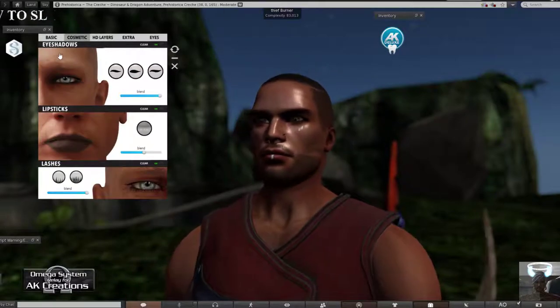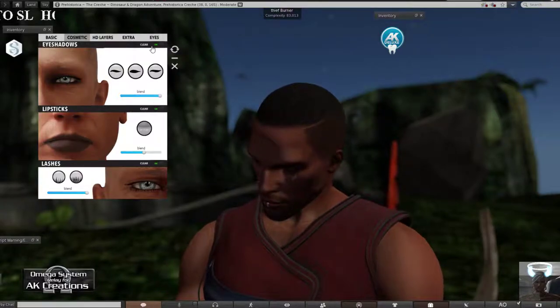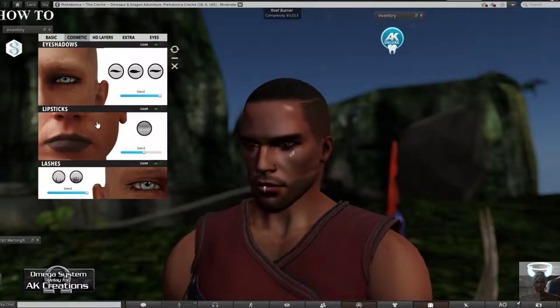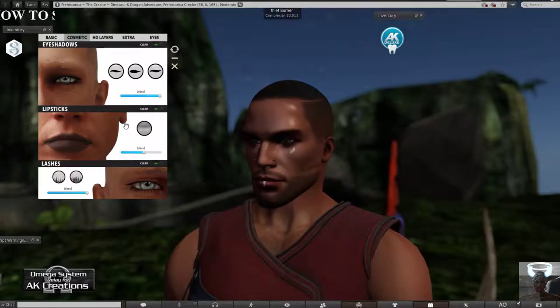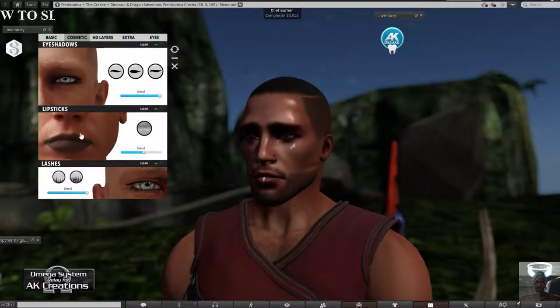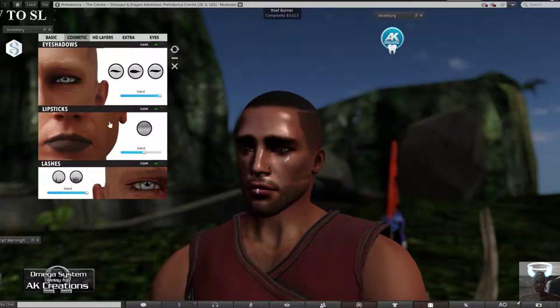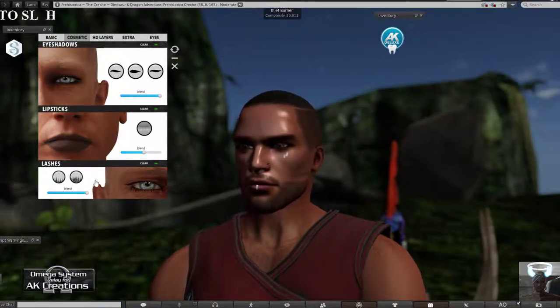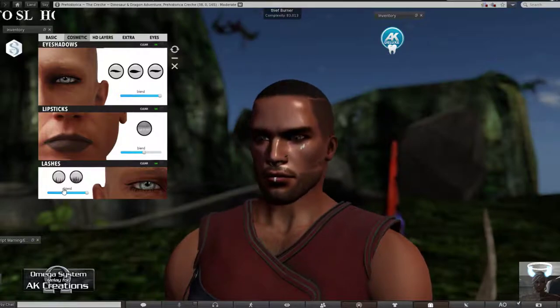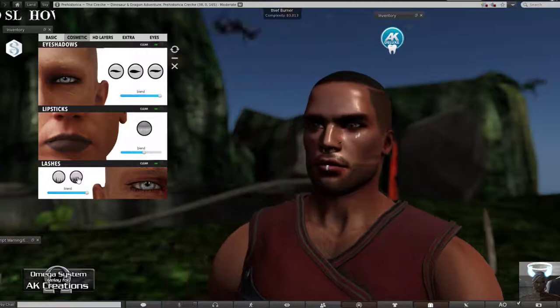Moving on to cosmetics - same options as before: eye shadow, lipsticks, and blend/clear on and off toggles. Lipstick for men isn't something we usually go for, but if you're doing roleplay and need it, go for it. You can also tint it from the tinting option I spoke about earlier.